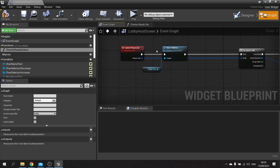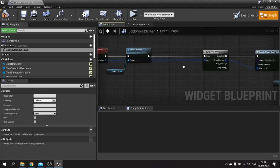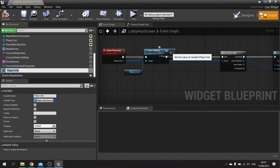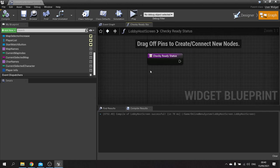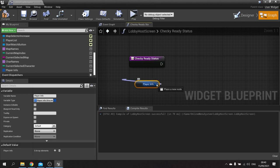Currently we have something set up from previous episodes that we can use. We're doing update player list every time the player list updates and changes. Part of this is we have to take the array information here and store this in a variable. I'm going to take this player info and promote that to a variable — this is all the player information we need for our game. With that in mind we can now use that in our check ready status, taking that player info and doing a for each loop.